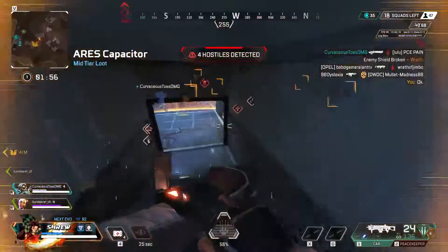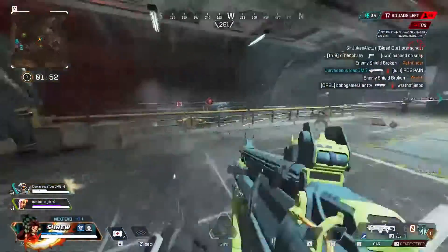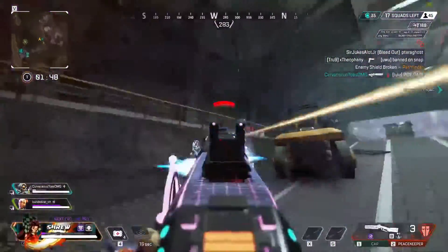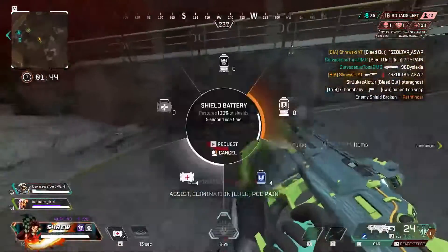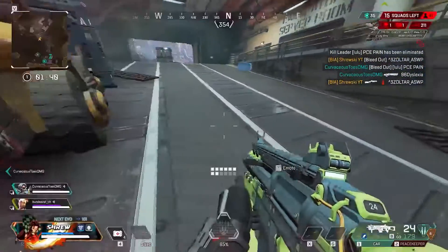From a casual point of view, I would grade Bloodhound pretty high, because you can use their kit to its full capabilities. You'd use their passive to track down enemies, use their tactical to scan and read situations before engaging, and you can use your ultimate in combat to help you and your team win the fight. I think Bloodhound is most useful in a team setting.